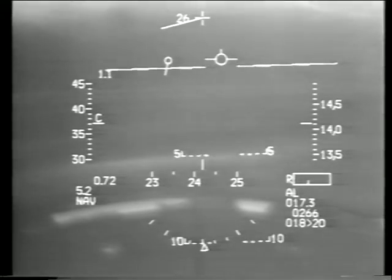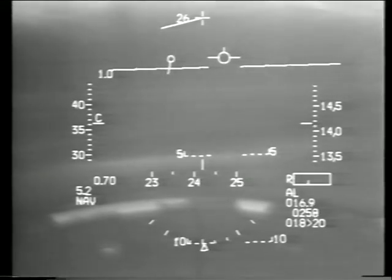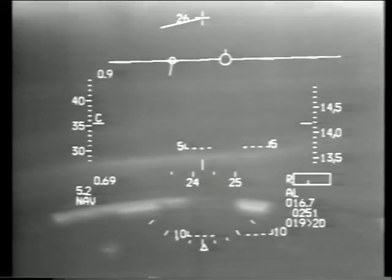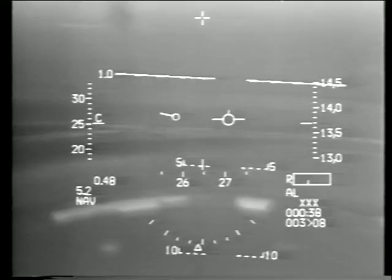Bandit 6 is at 8 miles, clear the DCA, contact Beaver. Bandit 6, switching Beaver. We're back on the HUD now at 14,000 feet, and I've got to talk to some people. Be back in a second. Forty miles — let's see if we can see him with the ground map.